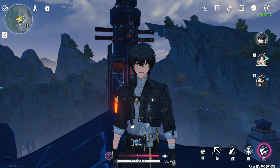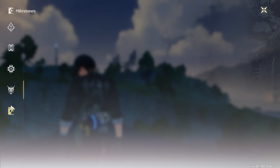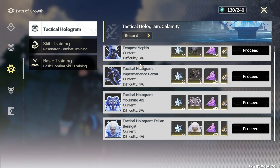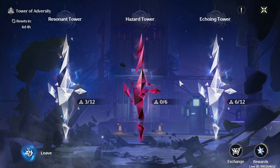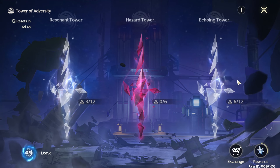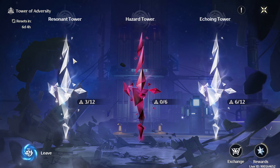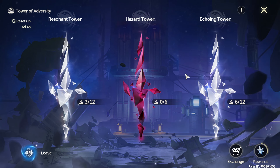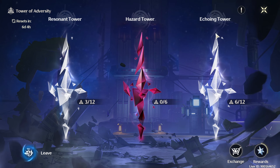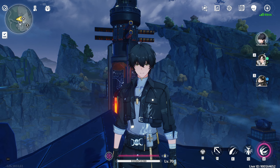The guide I'm making is about building your characters in Wuthering Waves to be ready for end game. End game right now means beating the hologram bosses, which are probably the most difficult content in the game. There's also the Tower of Adversity — I cleared the first and second stages but haven't done much of the later stages yet.